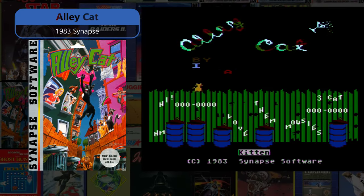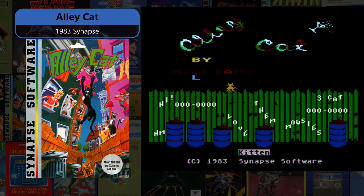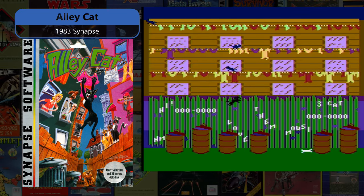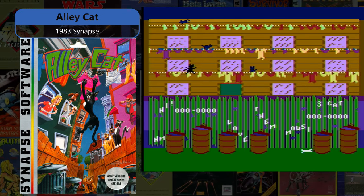Alley Cat is a 1983 Synapse release where you play a little black alley cat trying to find his way to his sweetheart through several mini-games all tied together. It's a favorite among Atari computer gamers for its humor and unique gameplay.